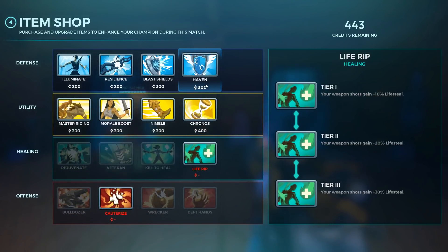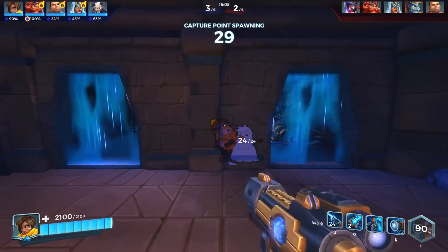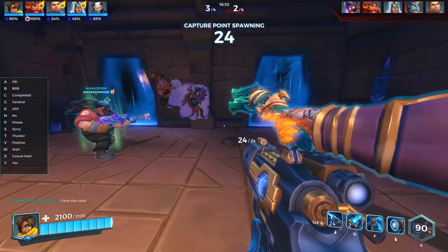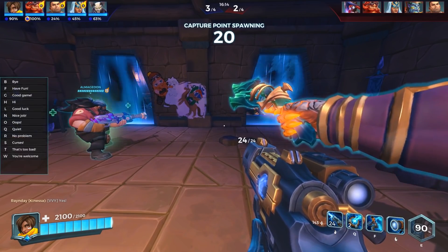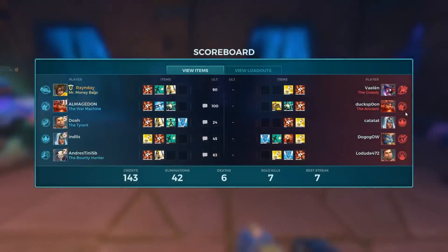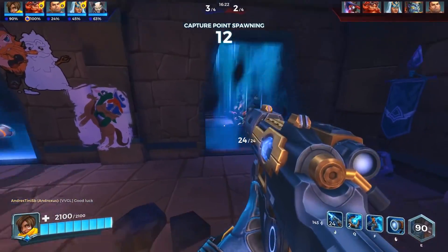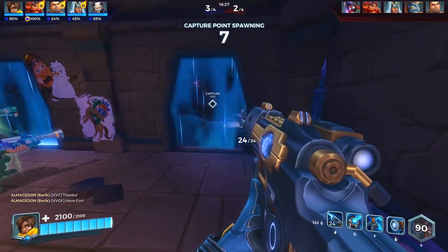Life RIP 3, fam — we've actually got it. We are now 60% lifesteal essentially on Kinesa right now. So this build — it's super fun. Our team is doing so well too, we all have Cauterize. This is just a solid, solid team, solid game. This is one I want to go in the record books — this was a good one. I always want to go back to and remember. So I'm glad it's up here on the channel.